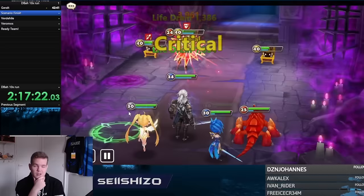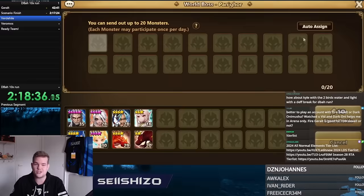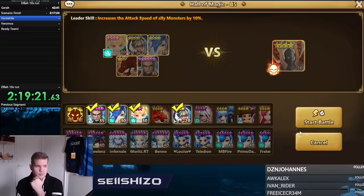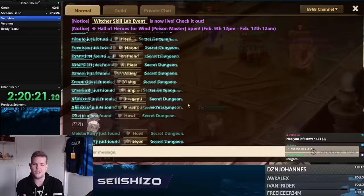Verdehile was actually a much bigger bottleneck than I expected. Getting Veromos is easy — you just use the fusion event, choose all the units you need for Veromos, spend energy, and take Veromos for free. You do need a Dark Joker for the secret dungeon. I got Lauren later by asking people in Twitch chat to open the Lauren secret dungeon — about 30 people helped out.